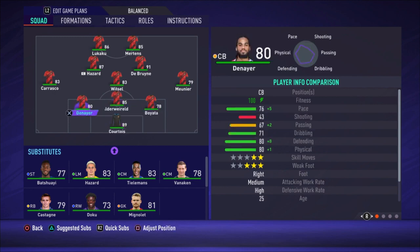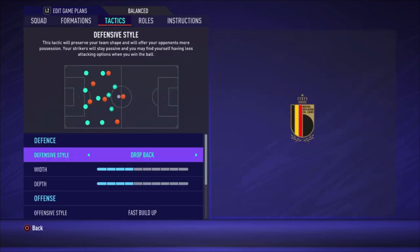So there it is — the formation. Courtois is the goalkeeper. Boyata, Alderweireld, and Denayer are the center backs — I'm putting Alderweireld in the center because he's the slowest; the faster players go on the sides. Meunier is right midfielder, Witzel is central midfielder, and Carrasco is left midfielder. De Bruyne and Hazard are the attacking midfielders, and Lukaku and Mertens are the strikers.